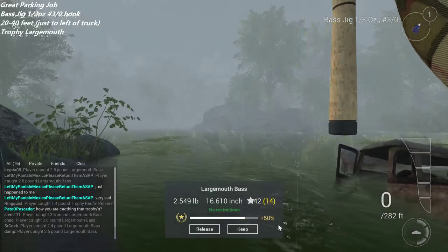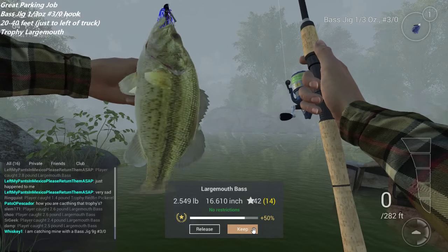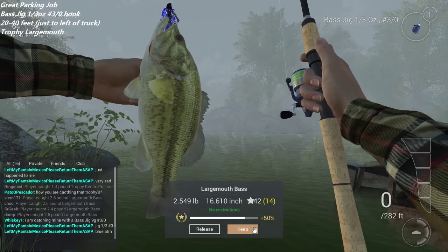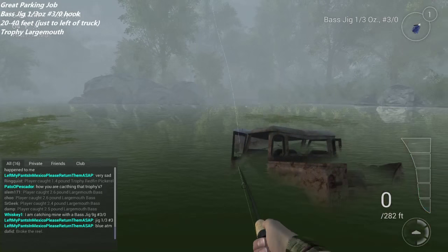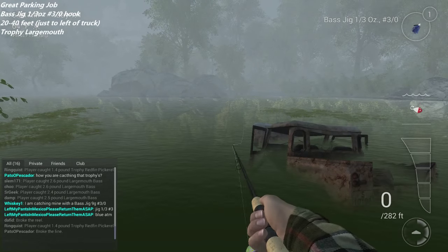Here's another one — it's a smaller fish, but you can see how they're catching that trophy. I'm catching mine with a bass jig, 9 grams, 3/0 hook, third of an ounce — that's the same bait I'm showing you guys. I wanted to keep the video short, so I'll throw one more cast and see what we can get. Blue, I find, is really effective. White worked out pretty well too. We'll see if we can get a trophy on this cast — if not, I'll end the video.